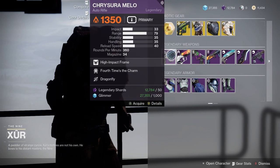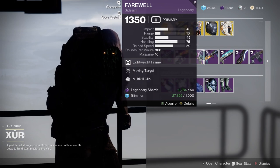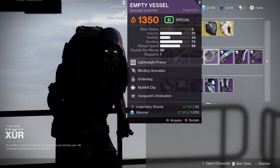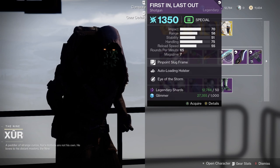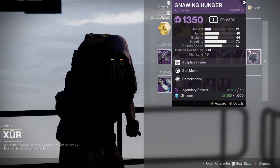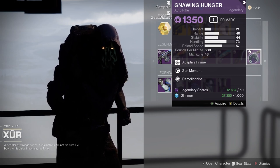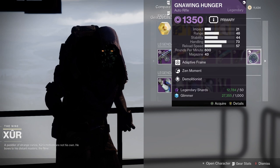Let's see what they have on weapons. I don't like the Auto Rifle. Pulse is okay. Just looking through here — this doesn't have blinding grenades, you don't have blind grenades, that wouldn't be bad. That's not great. Overall, not really good. You could use Gnawing Hunger in some of your builds, but overall, not a great day for Xur.